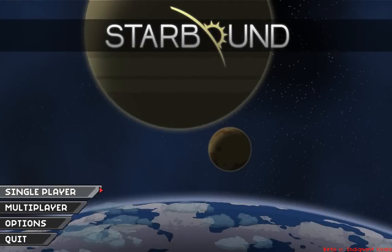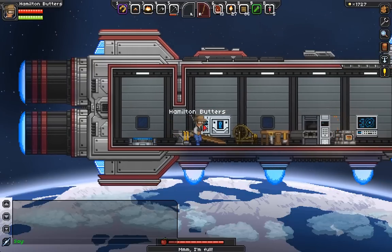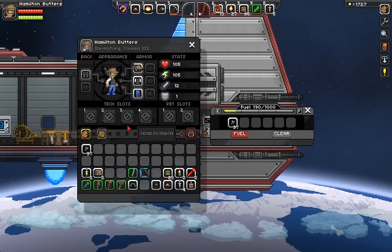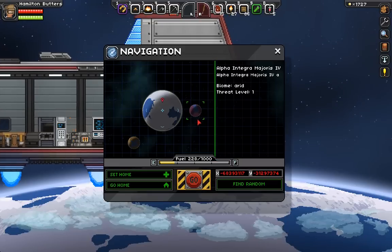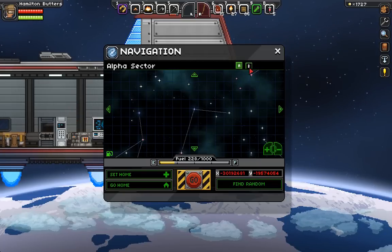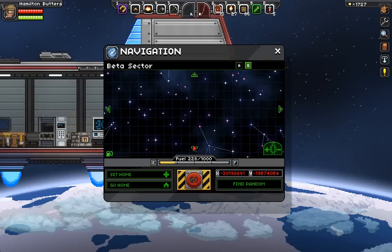Hello fellow planeteers, welcome back to Starbound. We're going to be with Hamilton Butters here in his little wool cap which also has a radio — has he always had that radio antenna on the side of his head? We've got enough fuel now to go pretty much anywhere, so we're going to the beta sector. I decided I could stick around in the alpha sector, but they're all threat level one — I could regret this; this could be the end of Hamilton.